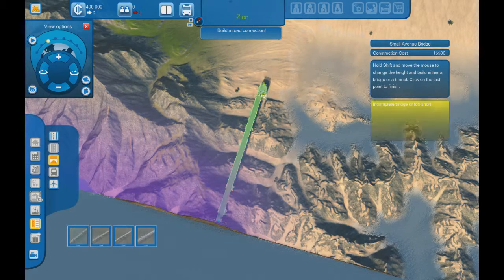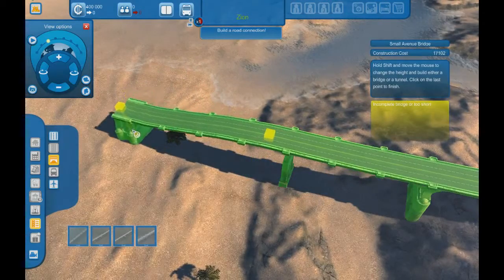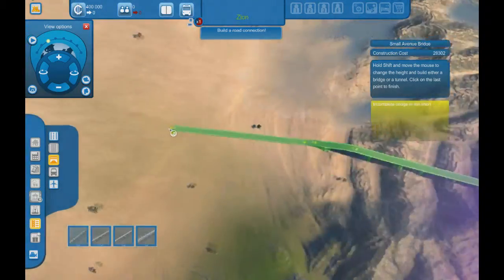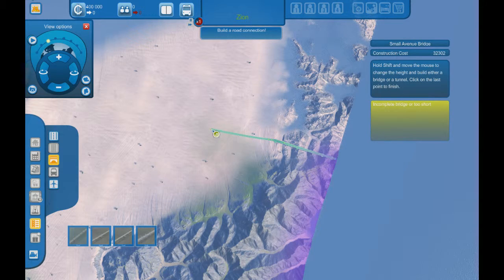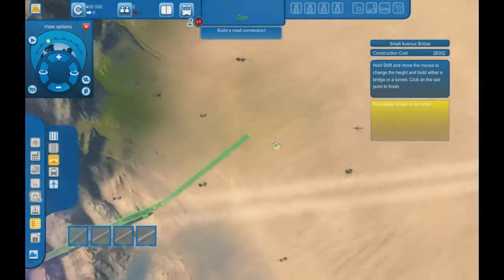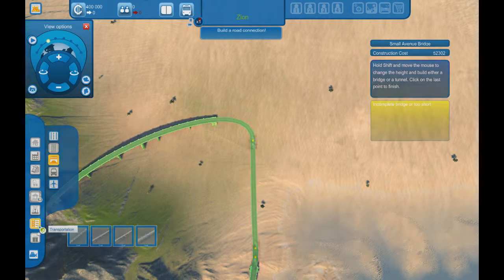We get it here going out and then bring it down. It's too steep. There — and then we just have roads going off. Let's build a nice short little road.